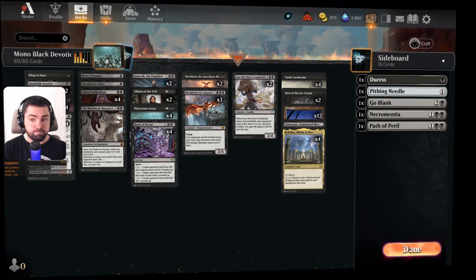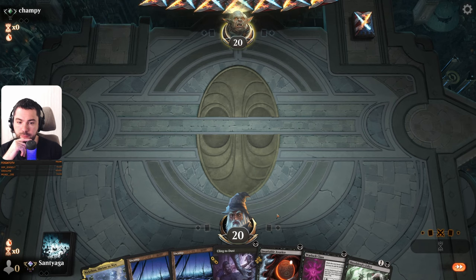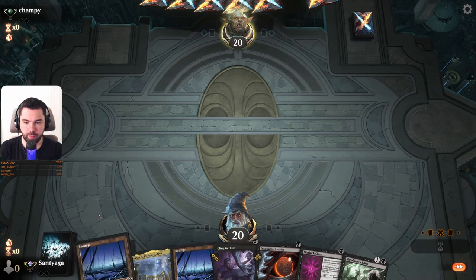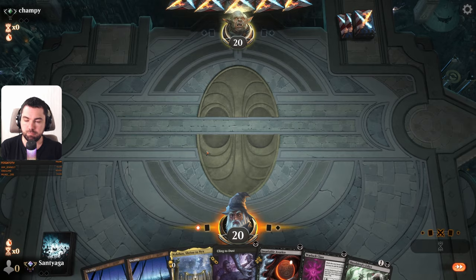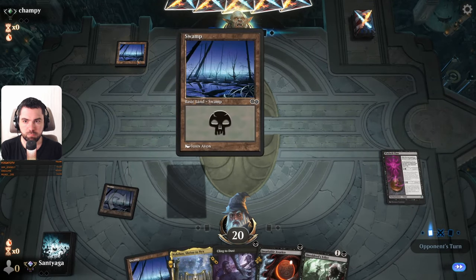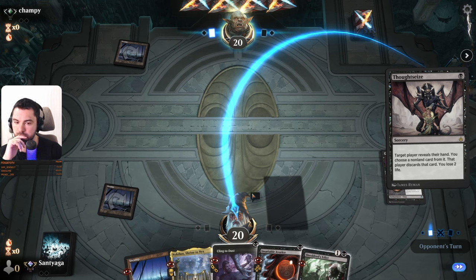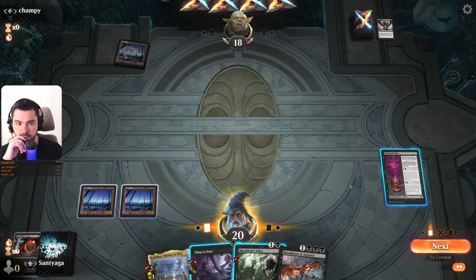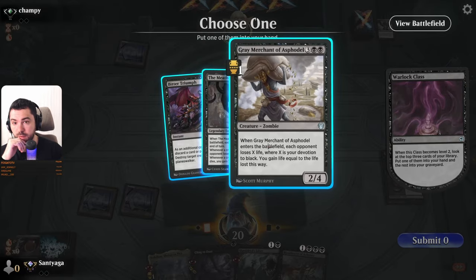Let's try this version. Okay, all three lands, Varla Class — I like this. Double mulligan, super good. Maybe it's a Waste Not deck.